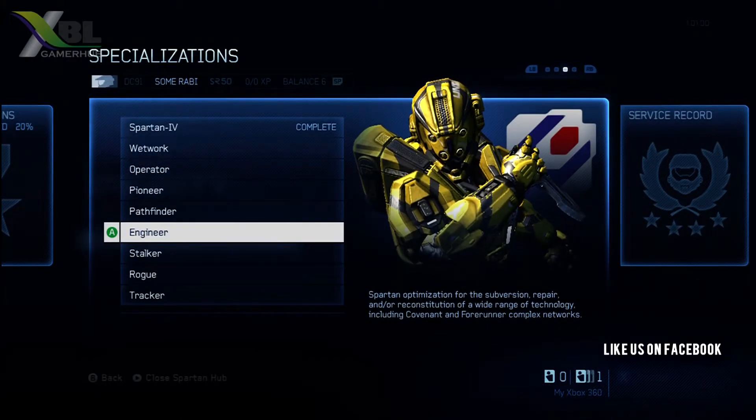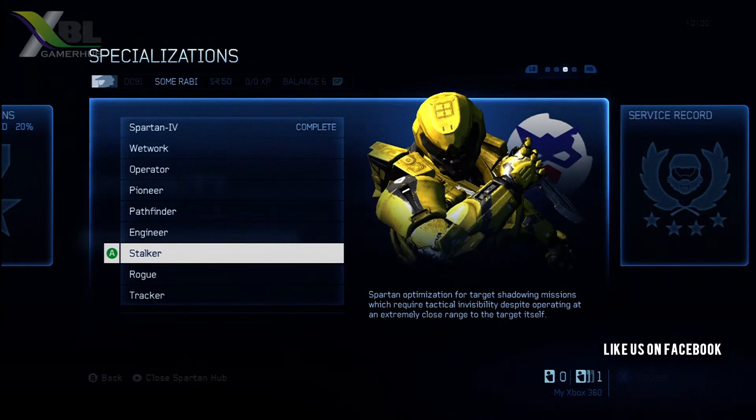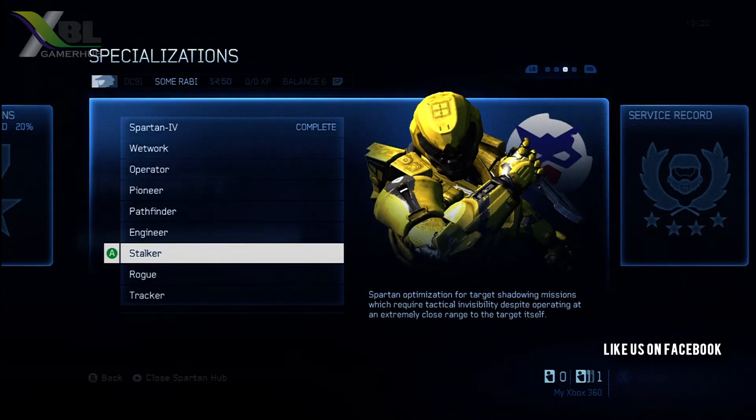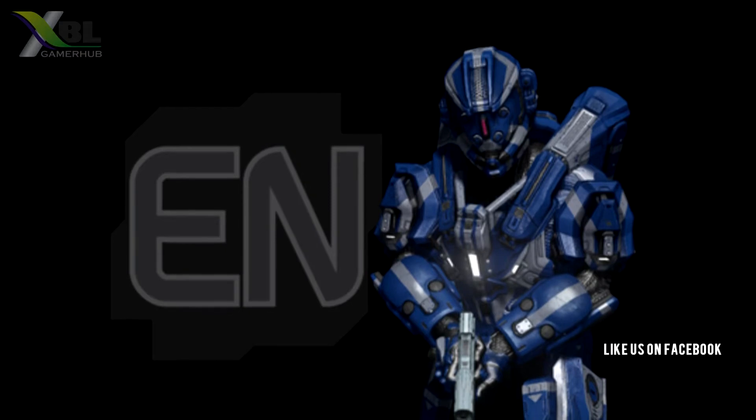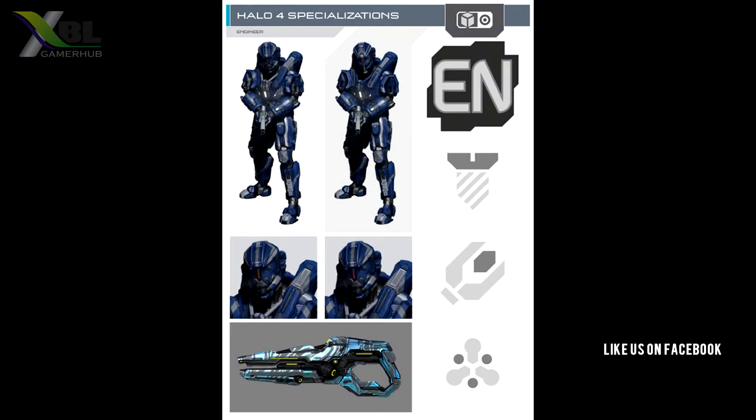What's up guys, it's Dan here with the third installment of Halo 4 specializations video. In this video we're going to be covering Engineer and Stalker. Let's start off with Engineer — the Engineer specialization is for those who wish to know the location and time of ordinance drops. Leveling up this specialization will allow you to unlock the following.